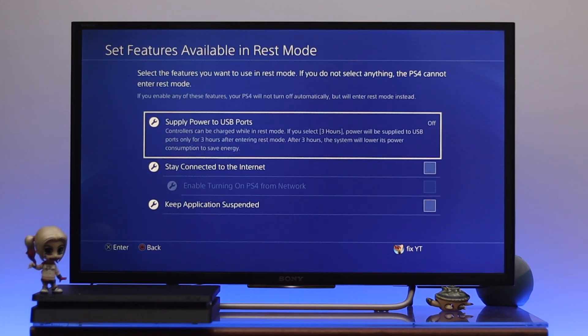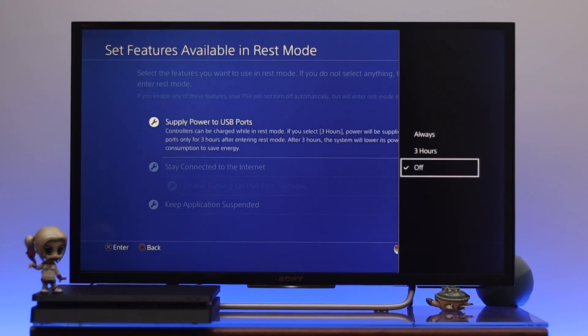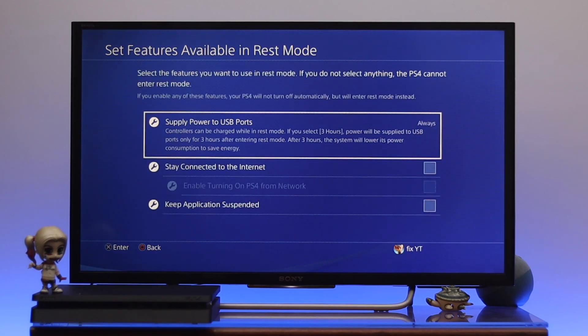I'm just going to select 'Go to this feature' and then select X from the controller. You'll get to see the available features for the rest mode. Now go ahead and customize these options the way you want. If you want your PS4 to supply power while in rest mode, you can turn on this option — you get three different options: one hour, three hours, or always. I'm going to select 'Always'.